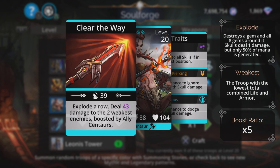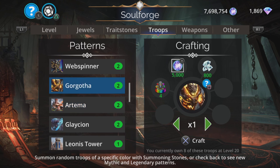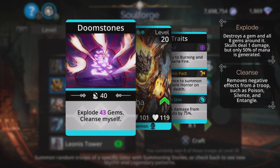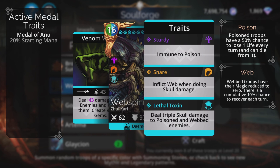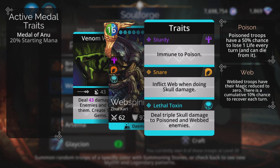Artema — not that great, really. Her Explodero deals damage to the two weakest enemies boosted by ally Centaurs. 40% chance to dodge skull damage is high, and 50% chance to ignore armour with skull damage isn't too bad, but overall you don't see her used that much. Unlike Gorgotha, which you do — mainly because of reduced damage from skulls by 75%. It's pretty tanky in first place, explodes a load of gems to generate mana for the team, and cleanses itself. Web Spinner is also absolutely superb — pure evil. With her third trait, she deals triple skull damage to poisoned and webbed enemies. She also deals damage to all enemies, poisons them, and creates nine green gems, but normally you get Web Spinner for that awesome third trait and the triple skull damage.